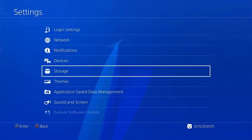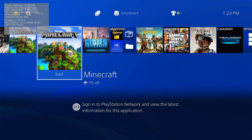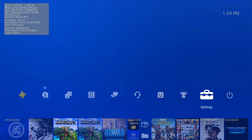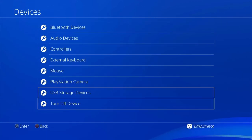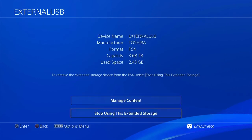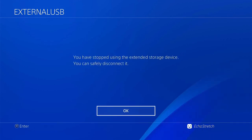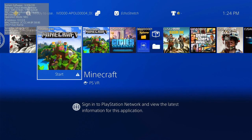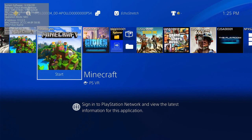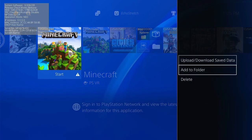So if we go ahead and back out of there — for this demonstration I do have two Minecrafts, as you can see. It doesn't actually tell us which one is on the external drive. But one way we can find out is if we go over to our settings, go down to our devices, go down and select our USB storage device, select it, and hit stop using. Then we can go ahead and unplug it, and if you look, one now has a quotation mark icon while the other one doesn't. So we know that one is on our external.